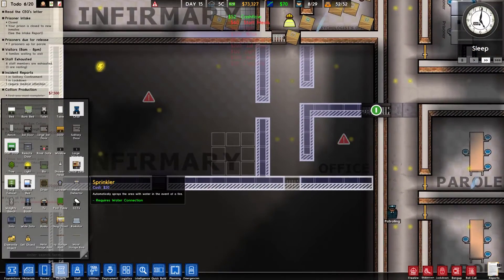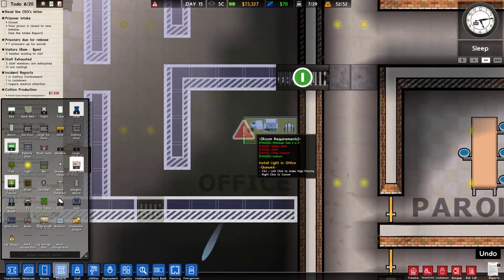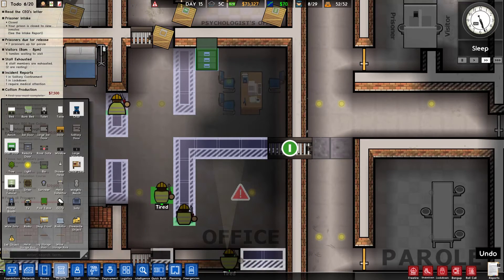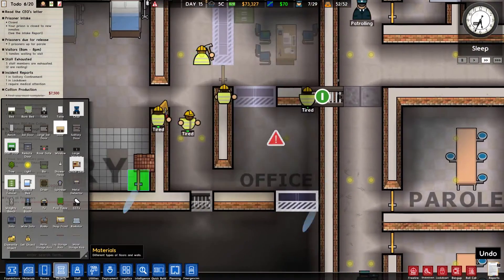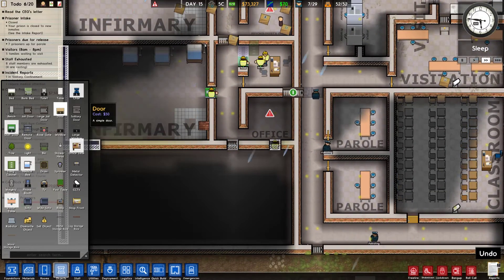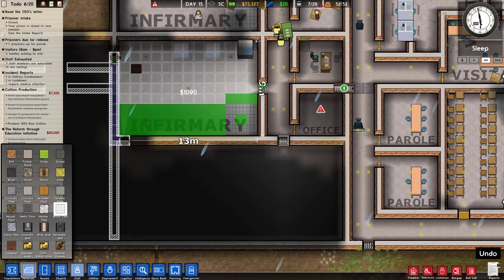We'll put some stuff in the infirmary — we have three medical beds and they're gonna go in here. We've got a whole office to do as well. Let's just do this one — we got some chairs and I think a filing cabinet. We're gonna need some doors, just a staff door for the infirmary. It has copied the floor as well but that's fine, we can change that. I think the infirmary does deserve a different kind of floor — white tiles are gonna be the answer to this question that nobody asked. Perfect.